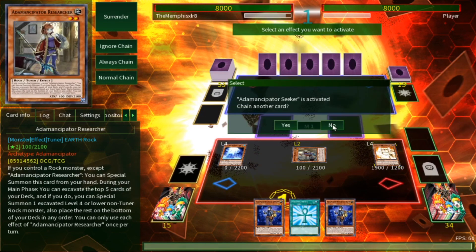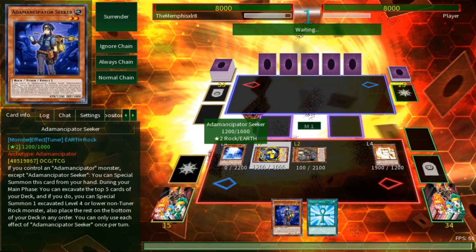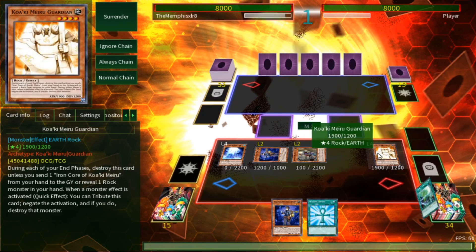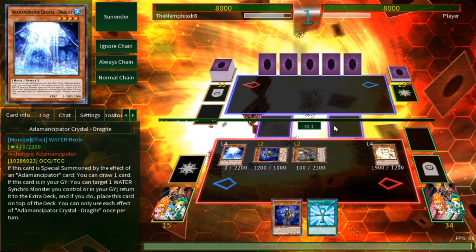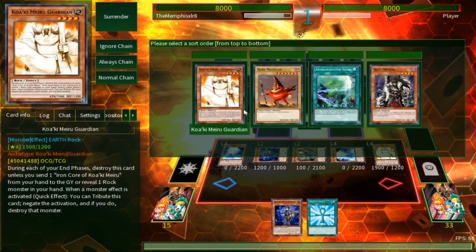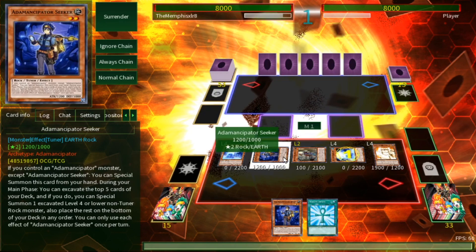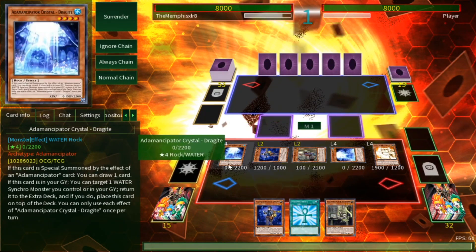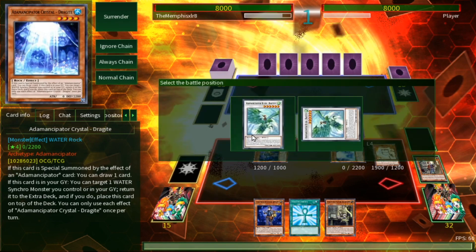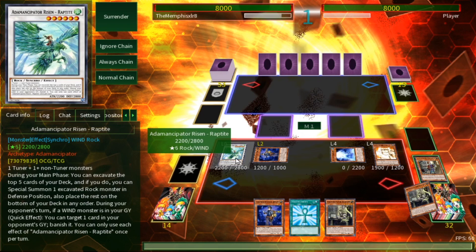We're going through the motions right now, just trying to search out Roxy. Once we get Roxy, that's when the combos really get going. I already have Crystal Wing right here and a Guardian, so we'll get another Dragite — why not draw another card? That's always nice. Going into Raptor, there's Analyzer but that's not what I need. What I need — as I said — is Roxy. One copy of Roxy is all you need. You can go for any Prank Kid really, but Roxy is the easiest one.